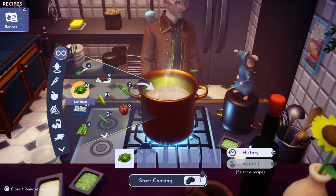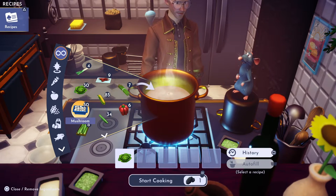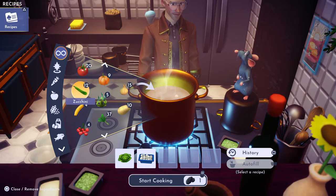The lettuce you get at the Goofy stall in the Peaceful Meadow. The mushrooms you can pick up on the ground in the Glade of Trust — they have a lot of them there.